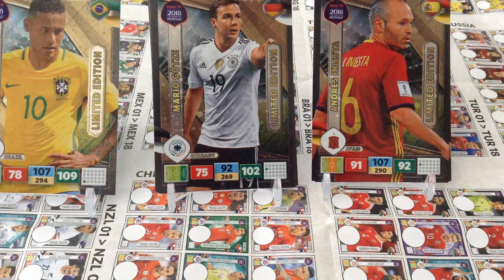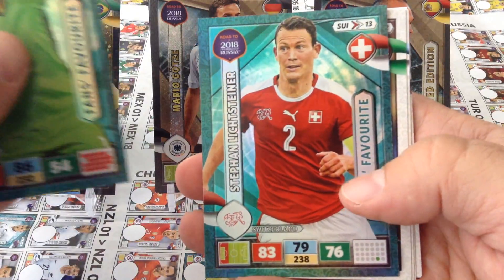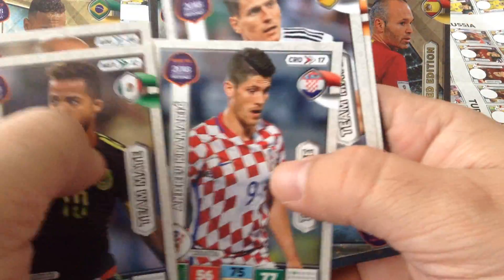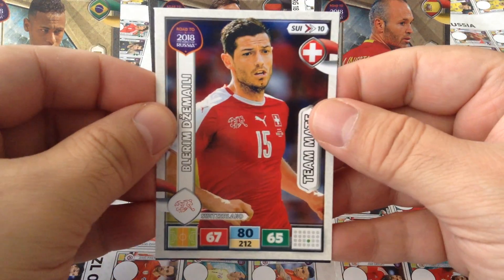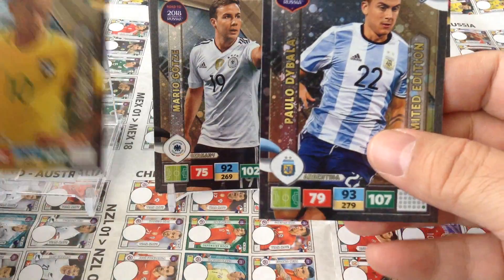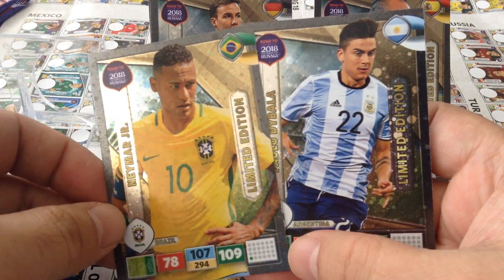Then we get another premium pack. Let's see if we're going to get something different than a Neymar. Game changer Ozil — not bad. Fan's favorite Courtois, fan's favorite Lichtsteiner. So basically it's the same inserts. Let's see what the limited edition is — boom! Dybala! Fantastic, a South American special in two of our premium packs from Poland that came in the premium gold.